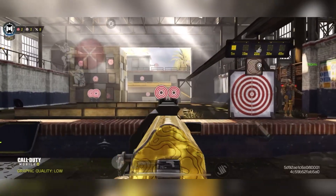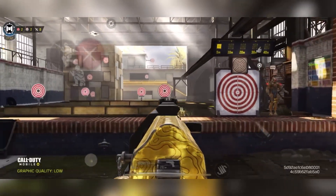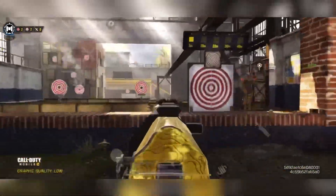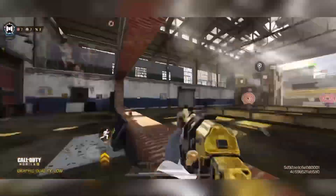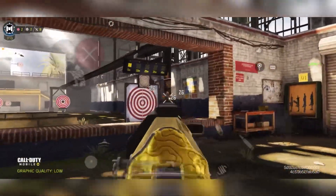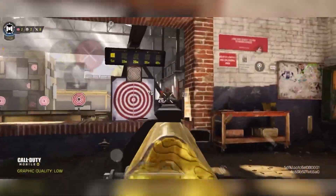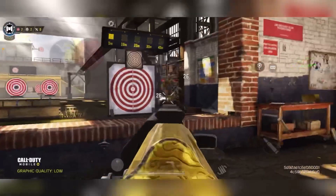Don't just strafe left-right-left-right predictably. Make yourself unpredictable — go left, left, right, left, left, right and change up your pattern. Also try crouch-spamming in a gunfight. When you crouch-spam, you force the enemy to constantly realign their crosshair downward. It's incredibly annoying on the enemy's POV and can really throw them off — I rage when I face people who do it.